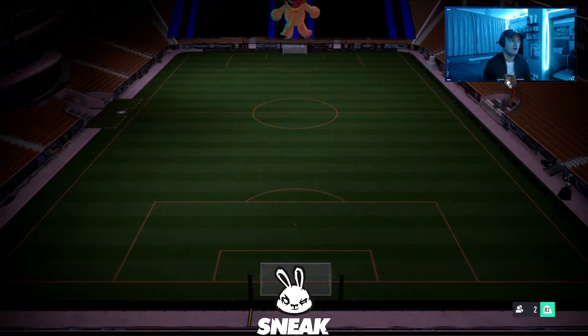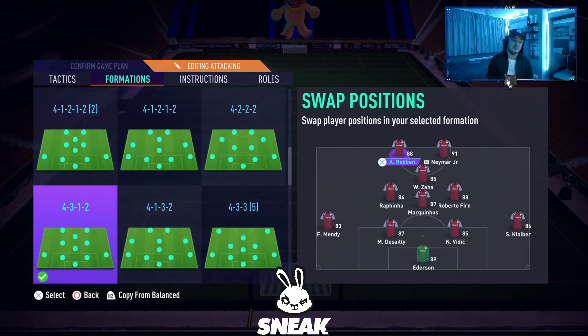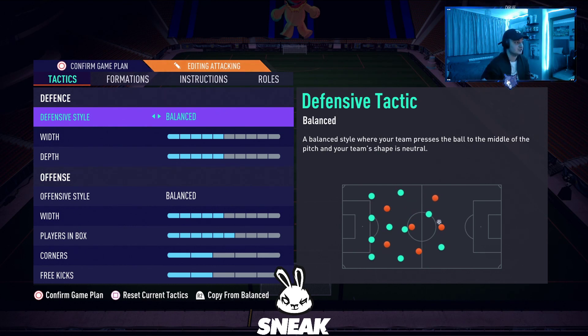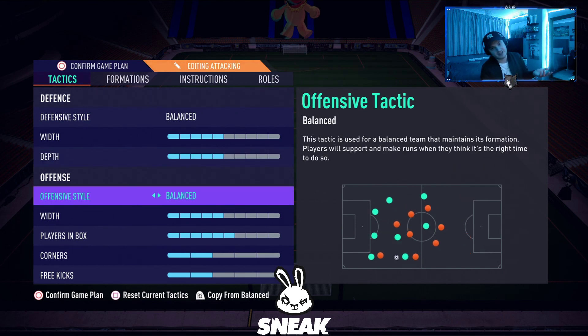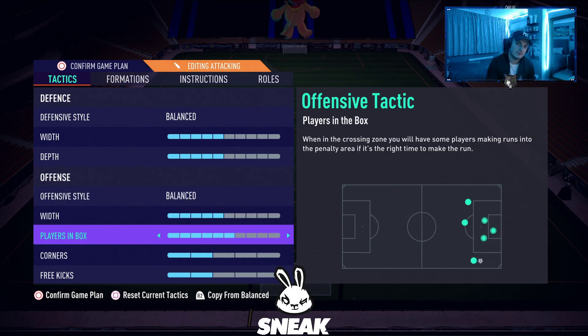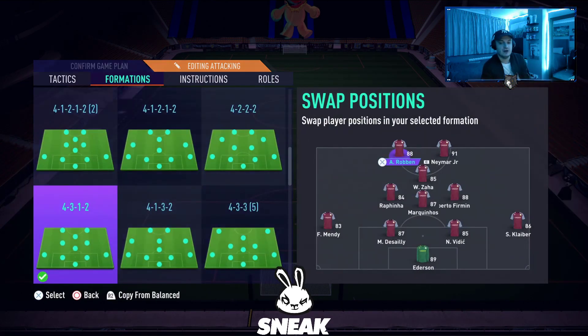Formation number 4, probably the formation I've used most this year, is the 4-3-1-2. I love it. Robben and Neymar up front, Zaha in the CAM role, Rafinha on the left, Marquinhos in the middle, Firmino on the right, Kuleba and Mendy in midfield. Custom tactics: defensive style balanced, 5 width and 5 depth. Offensive style balanced, 5 width, 6 players in the box — because this is a very attacking formation. 2 corners and 2 free kicks. Warning: if you struggle defensively, do not use the 4-3-1-2.